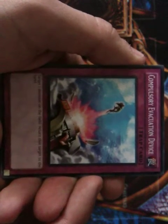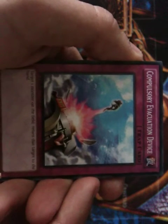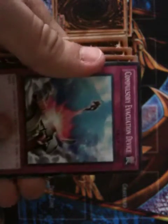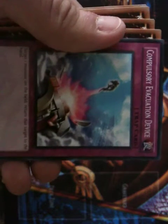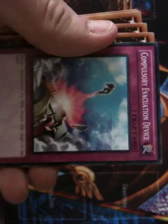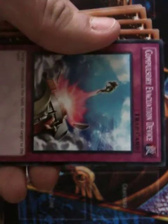Compulsory Evacuation Device is always good to have in the deck because it targets one monster on the field and returns it to the person's hand. If you have an XYZ on the field, it's extremely good because you can get rid of that XYZ — it doesn't return to the hand, it returns to the extra deck, and all the materials used for that card are automatically destroyed.